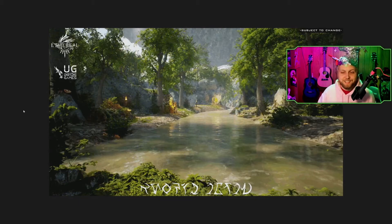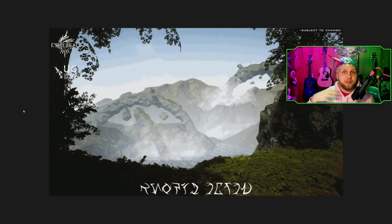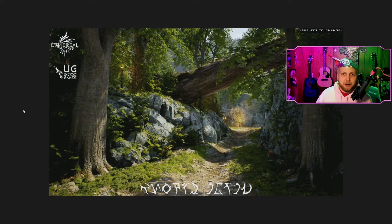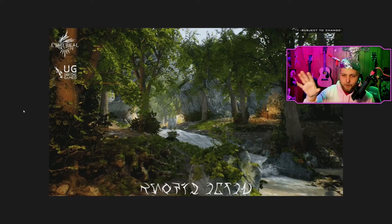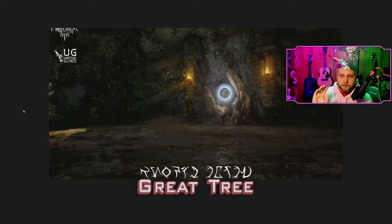So now we have this image figured out — backwards and in a different language. I'm scared for what they do in the future, because that was very difficult to get both of those things to line up. It wasn't quite as hard as using the Greek TV show to crack the last one, but we now know a lot of the letters from this Aetherian alphabet. So: 'great tree' — I forgot to show that one — that's what the map image says.